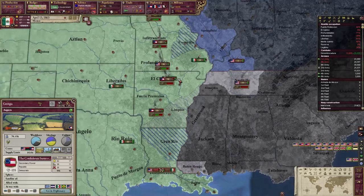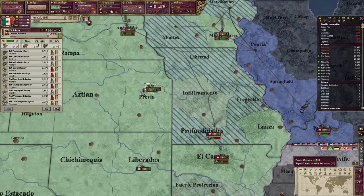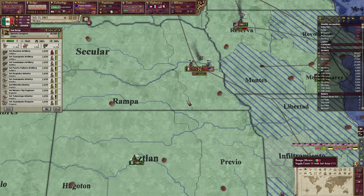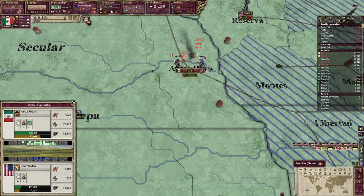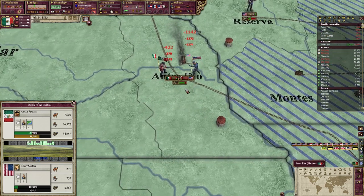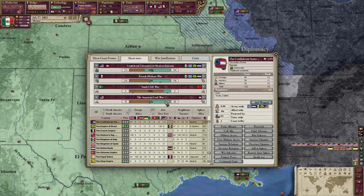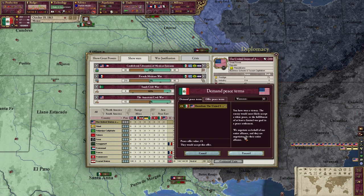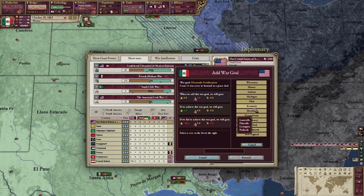The war with the US and the Confederates was actually easier than I thought — after they both declared war on me, they declared war against each other, so it was a three-way conflict in North America. After defeating a few US stacks, as they were the war leader in the war for Louisiana, I noticed that the civil war had ended, so I decided to peace out. I managed to ensure a secondary goal — making sure the CSA would win so that the USA would be weaker in the future. I also got some money from the war and humiliated the US, so that was two enemies down.